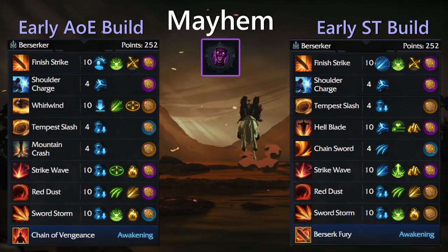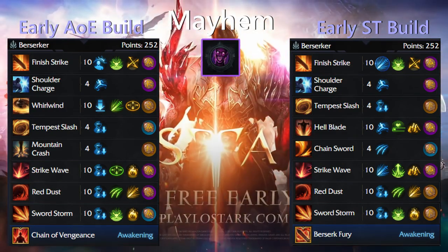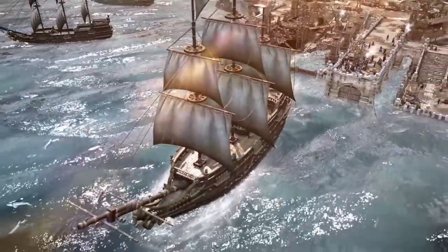Next we have the AOE build, where just like most classes, the AOE build can fluctuate as the harder content in this game is single target. That means while you can have an AOE build that's strong for the MVP screen and chaos dungeons, you can alter it how you see fit.